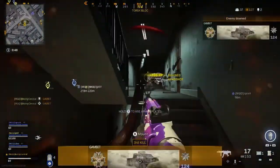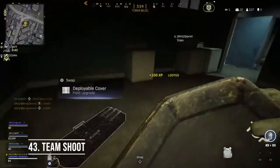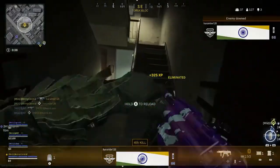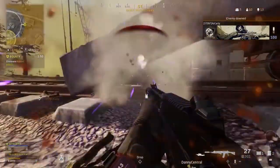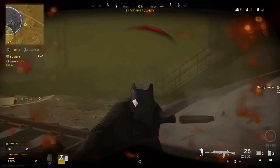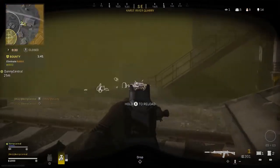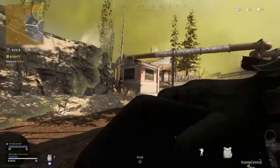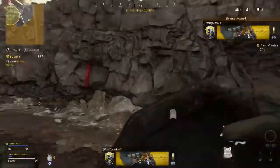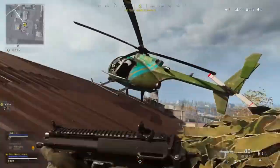My next tip for Warzone is when you're in a team fight, the most important thing for you and your team to win the engagement is to get the first down. The second you do that you're able to work the angles and systematically take out the rest of the opponents. It's why, if you've ever watched S&D tournaments at a professional standard, whoever gets the first kill statistically ends up winning the round. So focus on one opponent at a time — whether that's someone who's split off from his team. If there's two or three of you shooting at one guy there's almost nothing they can do to survive if they've positioned themselves poorly.